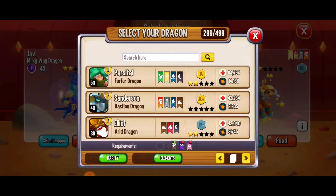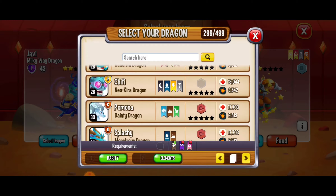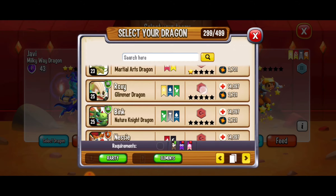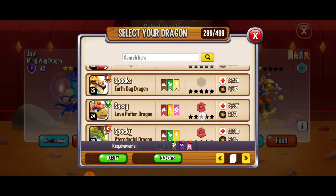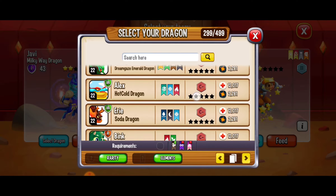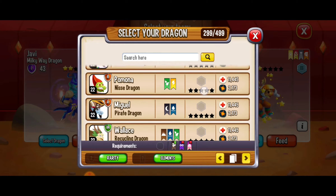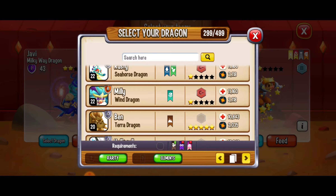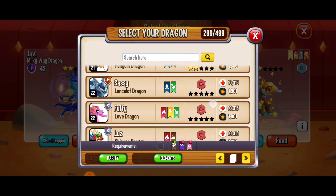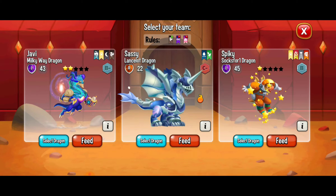Let's do another battle and see if we can get a little more progress with these skilled dragons. I'm looking for another one of my dragons that has a skill and doesn't have the two elements I can't use for this arena. I memorized the dragons I have with skills. Here — the first one I see is the lancelot dragon. That's a skilled dragon; we can see the orange flame right there and we're going to go for it.